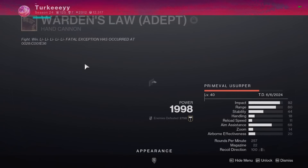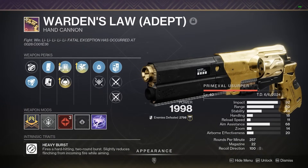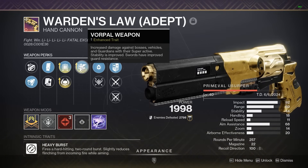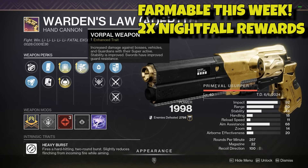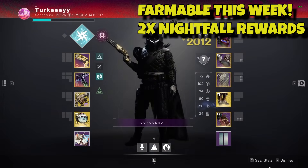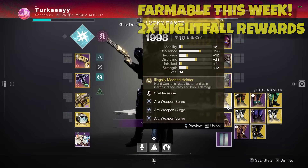In the primary slot we have Warden's Law Adept with Fourth Times the Charm and Vorpal. I'm not sure if that's the god roll — I think you can get Frenzy in the other slot — but I prefer Vorpal. It's reliable and does a bit of extra damage to bosses. If you don't have the adept, this is a Nightfall reward, and the regular Warden's Law rolls with these perks too — you just can't enhance them.